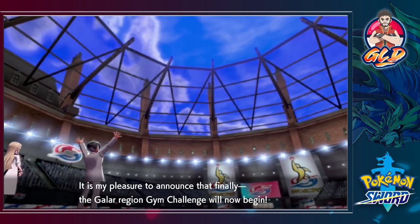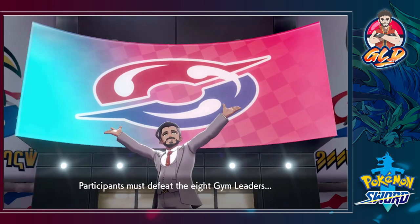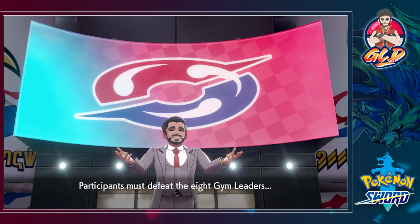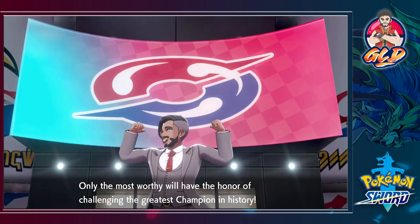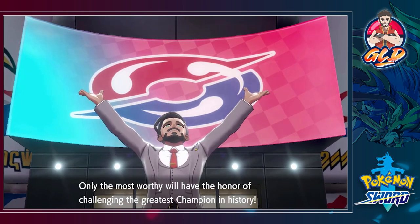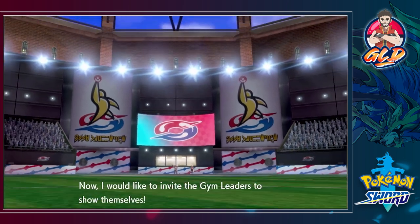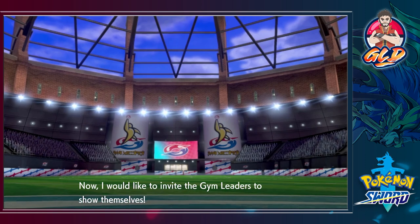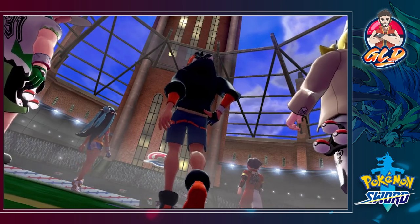'Gym challenge participants must defeat the eight gym leaders and gather the eight gym badges to prove their skills as a trainer. Only the most worthy will have the honor of challenging the greatest champion in history.' That's me, Draven, your best friend. 'I would now like to invite the gym leaders to show themselves!' And look at those guys — here are the eight gym leaders we have to face. Remember, two gym leaders are different in Sword than in Shield.